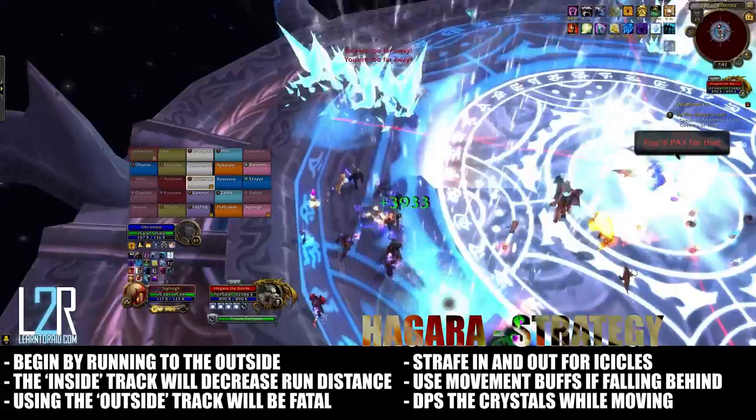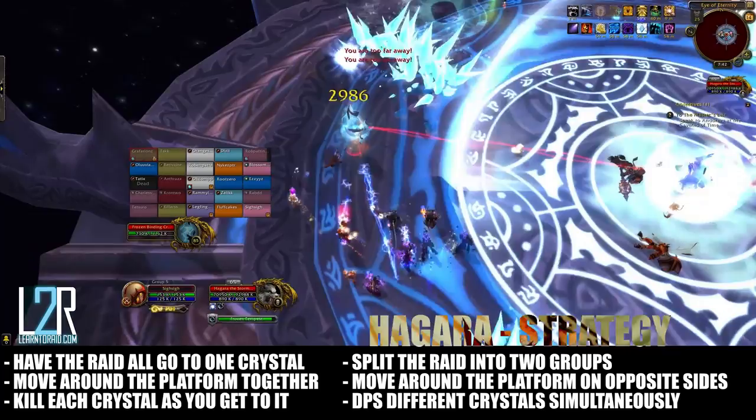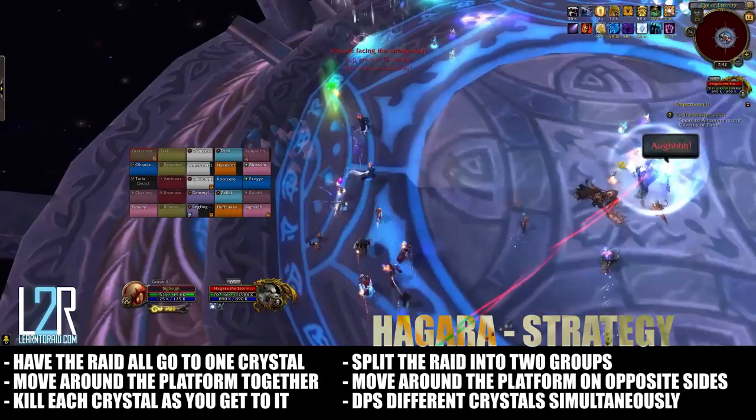In order to most efficiently DPS down the four binding crystals, you'll want to do one of two things: have the whole raid group go to one crystal at the start of the phase and work their way around the platform together, or split the raid into two groups and have them both circle, working down crystals evenly. Which strategy your raid goes with depends on overall DPS, but both are viable if done correctly.